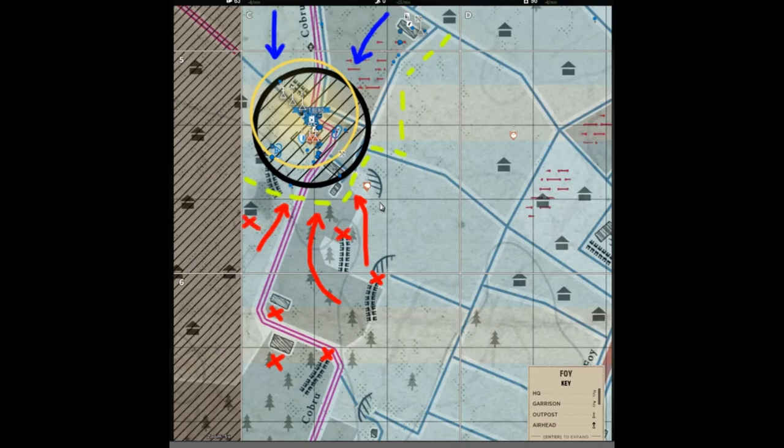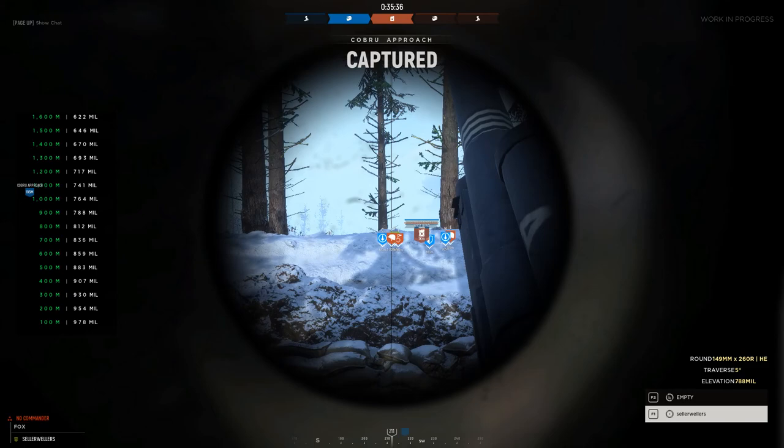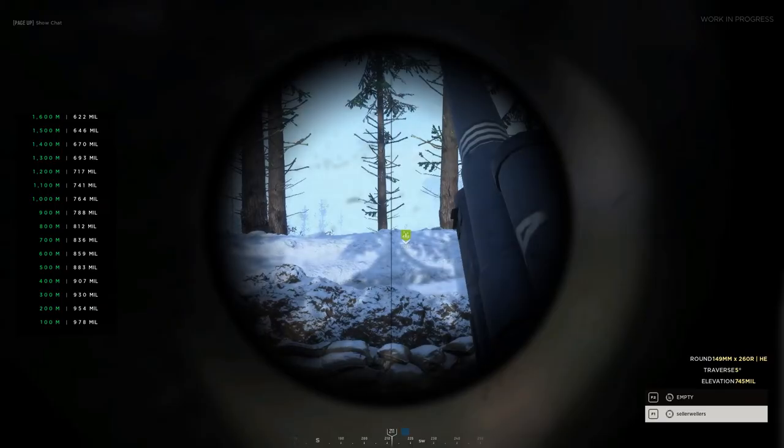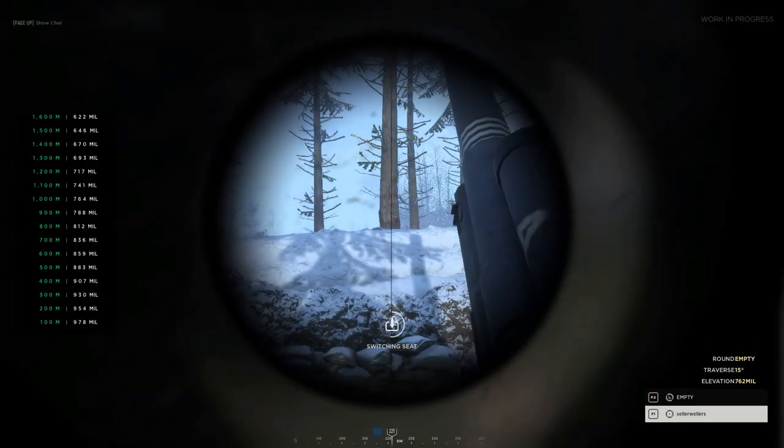Once you have a marker, look at the distance to the target and type that into the calculator. This will give you the required elevation. Use the W or S key to adjust the elevation, and ensure the target reticle is directly pointed to the center of the marker. You can do this by pressing the A or D keys.